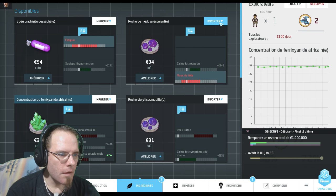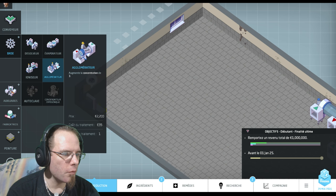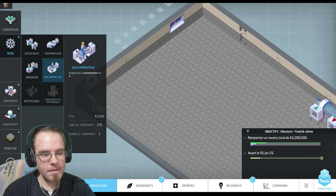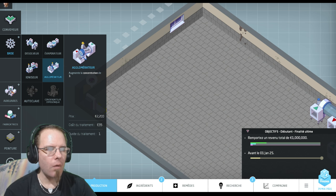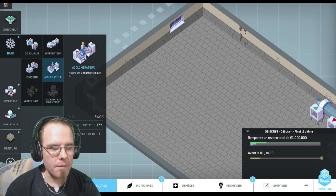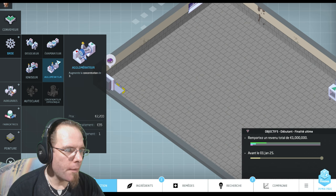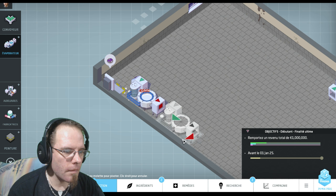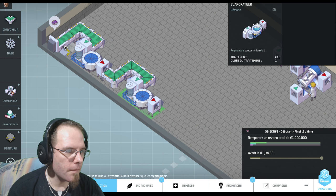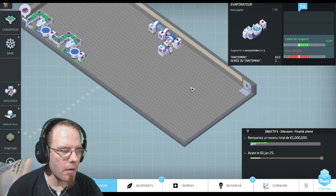Augmenter sa puissance de 2 pour en faire un calme les rougeurs et le vendre. Cette chaîne-là qui est en attente, je vais mettre ça ailleurs. Je vais supprimer tout ça et changer ici pour y faire entrer ce truc-là. J'augmente de 2, ça va me coûter 1200. Je fais passer dans deux agglomérateurs de suite et là je devrais avoir une puissance suffisante. On a calme les rougeurs, c'est très bien. Je peux très bien aller le vendre directement avec une presse à comprimer.